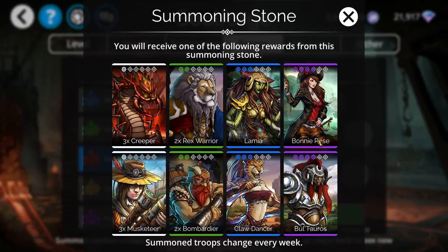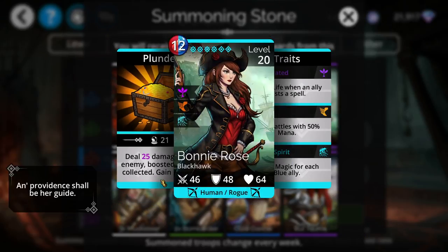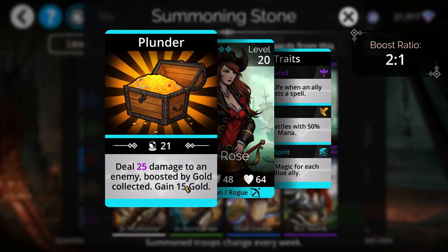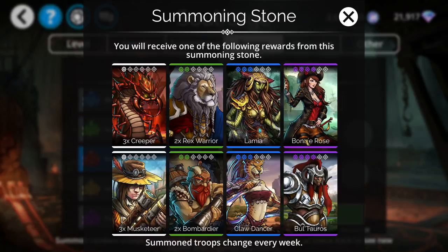Looking at red summoning stones, we have a troop I would consider pretty good: Bonnie Rose. This one can be used with any kind of gold-boosting team because her damage is boosted by gold at a two-to-one ratio. So if you have Cedric on your team and your total gold is at 200, Bonnie Rose will do 100 damage to an enemy, which is quite high.